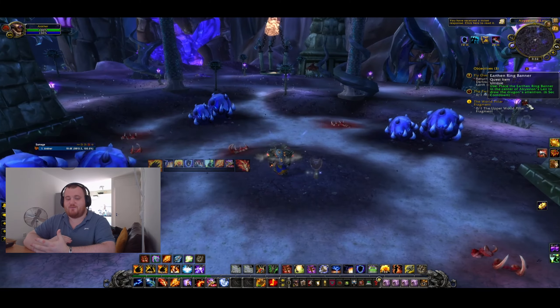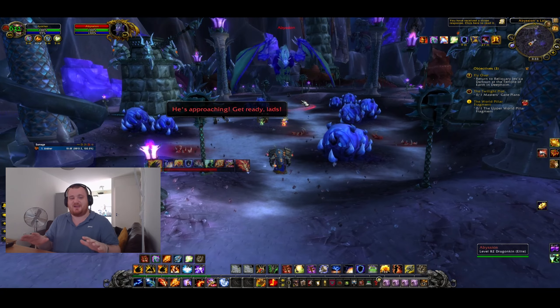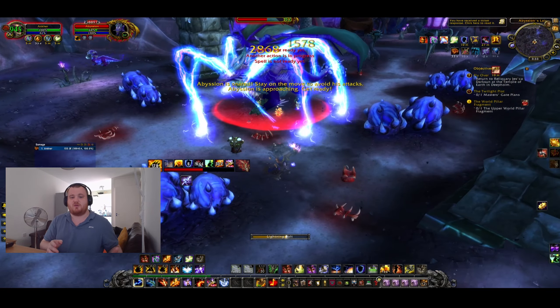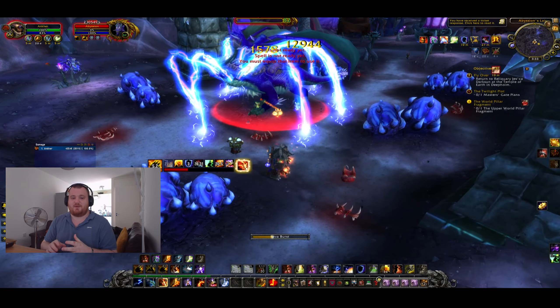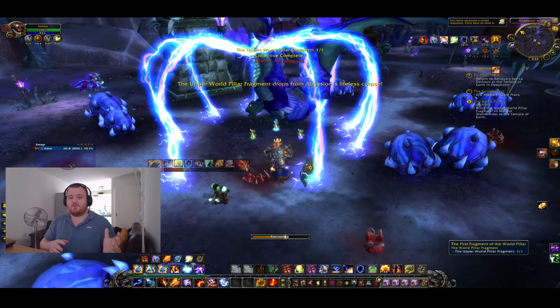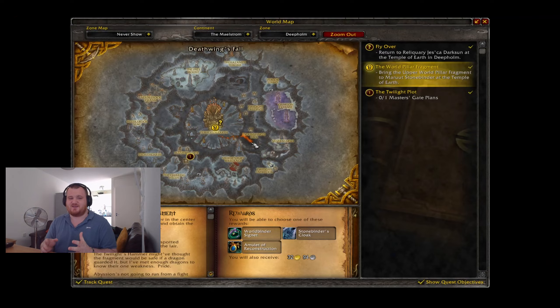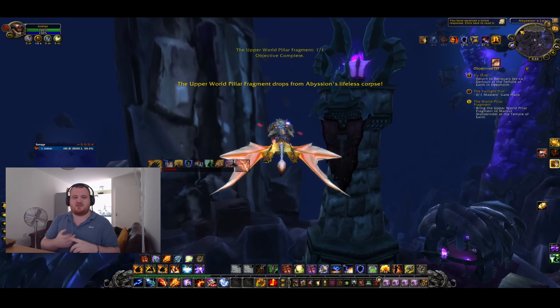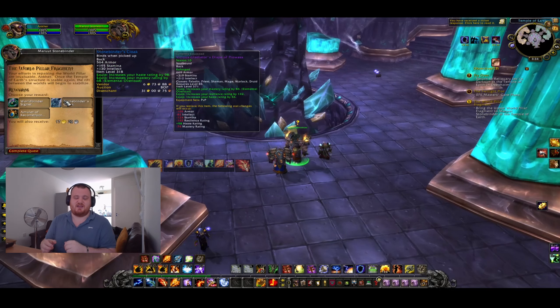Once you hit Friendly, you can go and talk to the Quartermaster at Therazane's Throne and get the reputation tabard, which you can use to farm dungeons for rep. If you complete all of the quests you should get somewhere between high Honored and low Revered, depending on things like Human reputation buffs — certainly high enough to get the tabard.